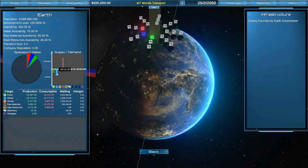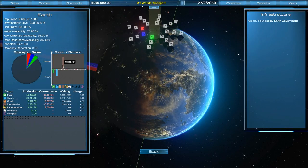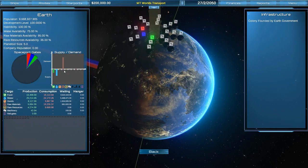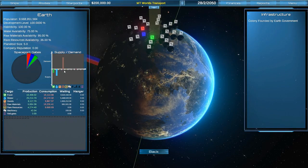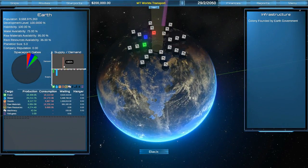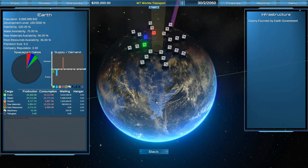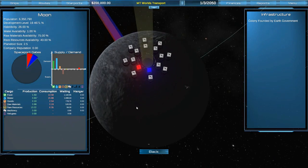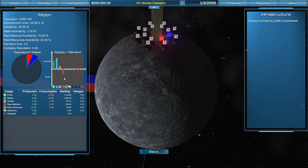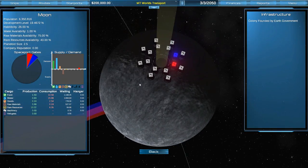Earth is supplying a lot of food and water, a little consumer goods, and it needs a ton of rare resources. The game is set in 2050 — Earth is really crowded with almost 10 billion people and not much room to mine resources. So we're starting to look out at the Moon. The Moon isn't supplying any resources yet because development is only at 20%, so you'll be working to develop these colonies so they can provide what you need.